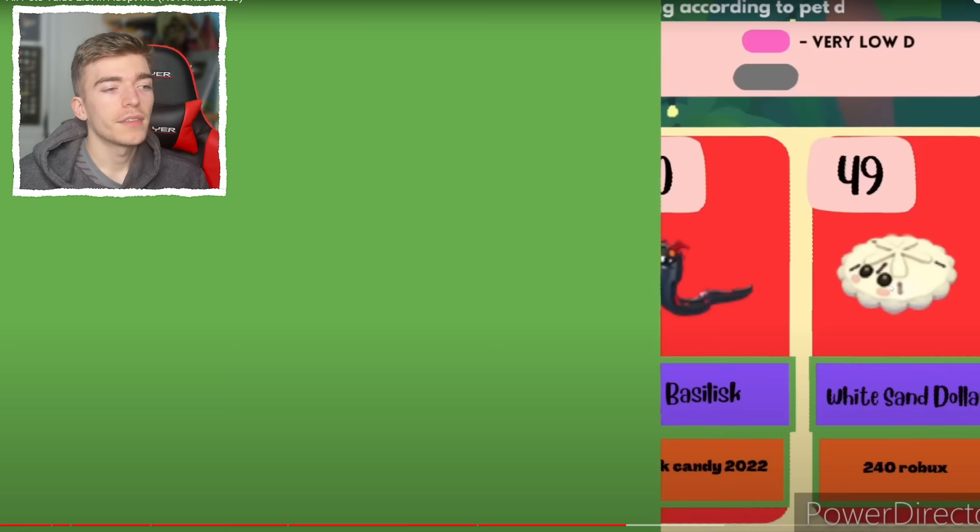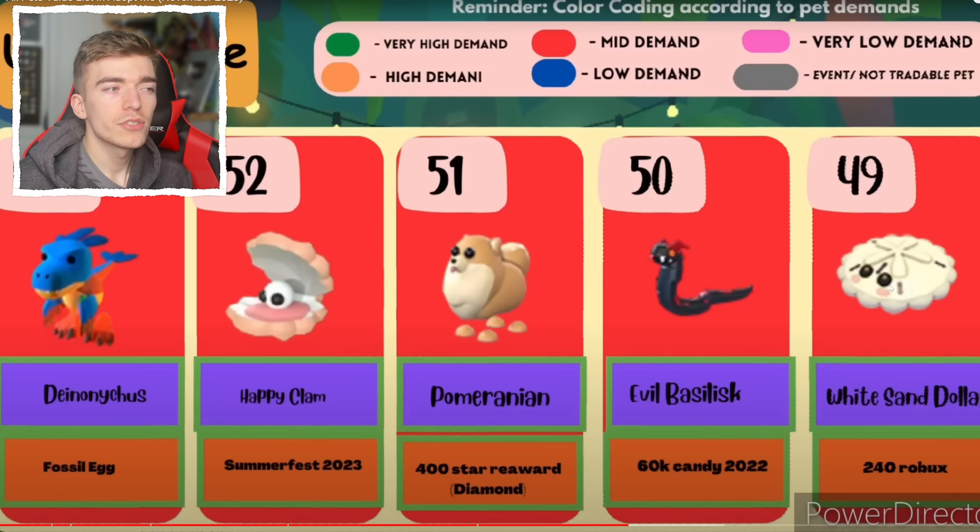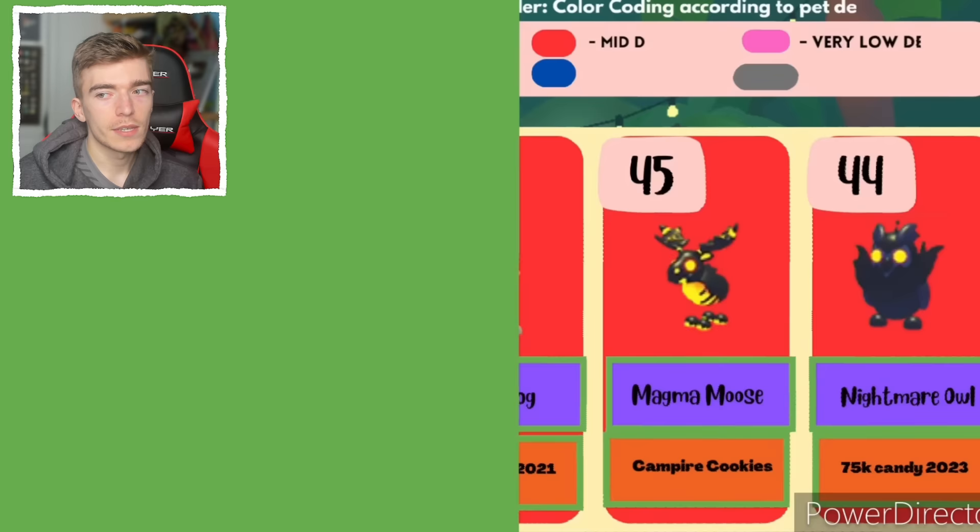The Dionkisaurus. The happy clam of Pomerania from the 400-day login reward. The evil basilisk, the white sand dollar — can you still buy that for 240 Robux? You get two sand dollars, so is number 48 the other one? Yeah, there it is — I predicted the future.